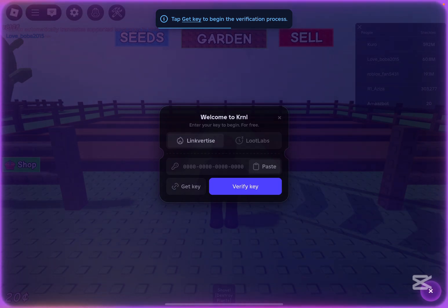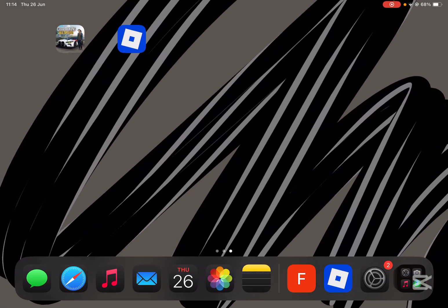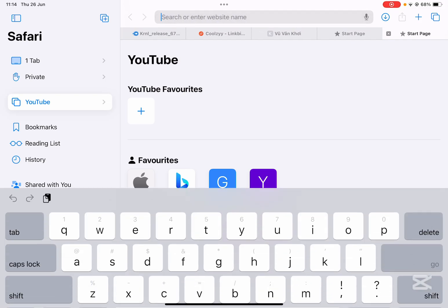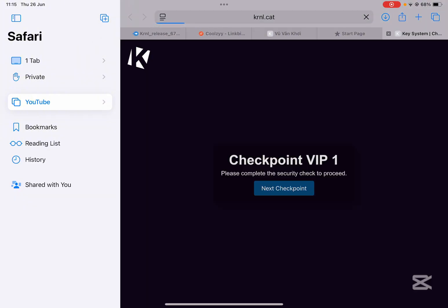Simply click on it and then at the bottom hit on get key, and now something will be copied to your clipboard. Now simply open any browser and just hit on copy and paste — hit on paste and go.